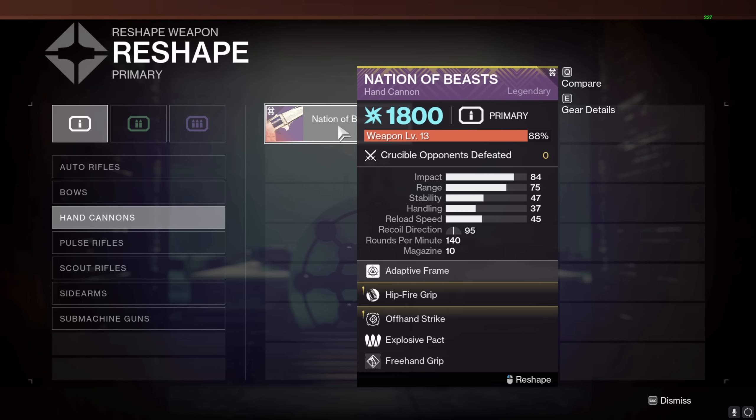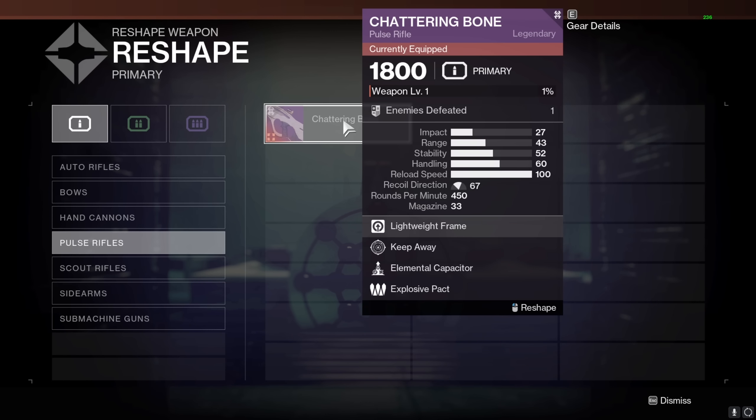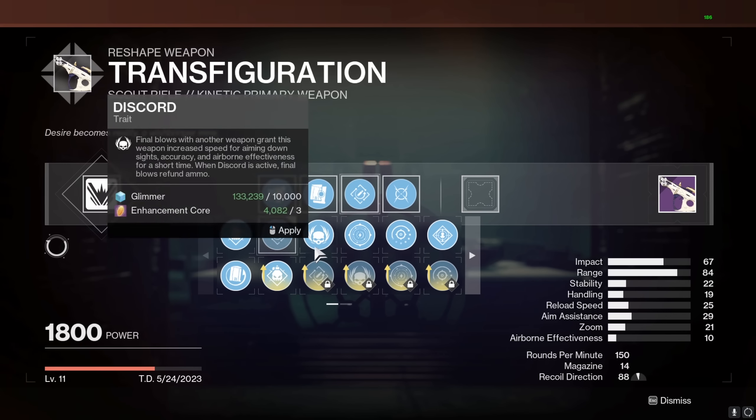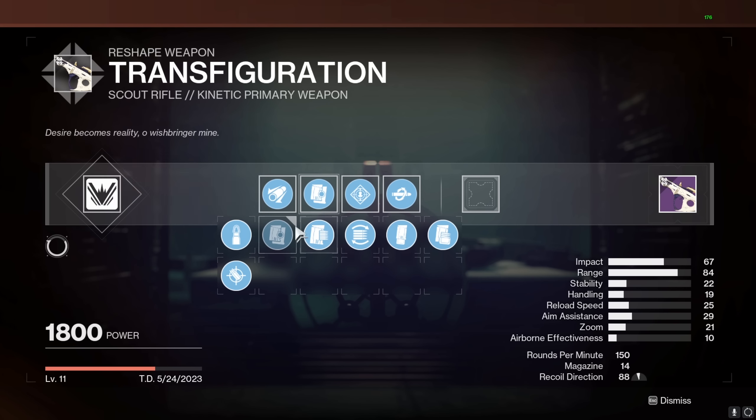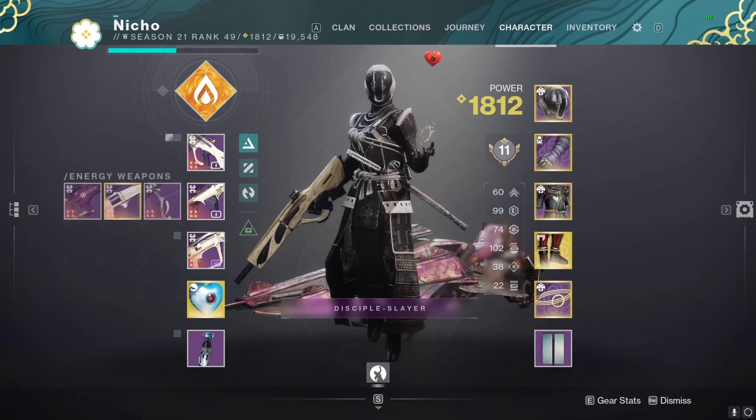I've gotten my hands on all of the weapons. I've crafted one of them which is Nation of Beasts — that's the one I showed off in my last video. Transfiguration is the one I'm looking forward to using in PvP; it's going to be Rampage and Kill Clip, and this thing is going to be an absolute monster.